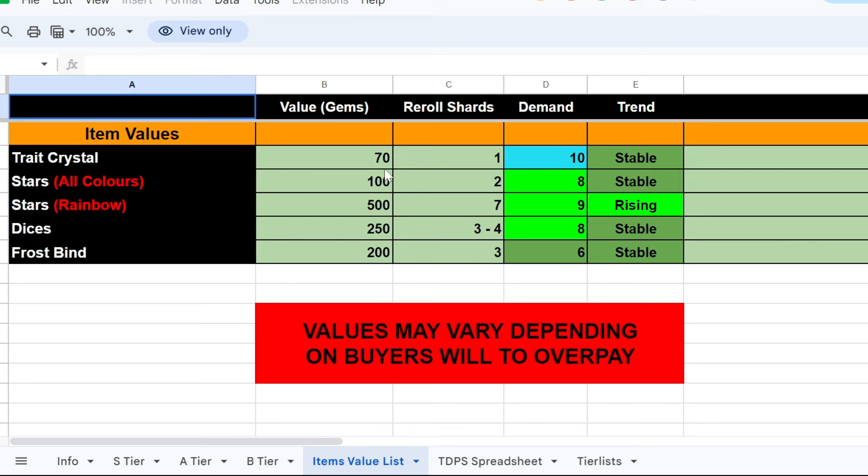Finally we have the items section. Trade Crystals are 70 gems, one re-roll shard, and have 10 demand — one of the most wanted things because you need them to get better trades and bring units to good standards. Stars: all colors are 100 gems, rainbow stars are 500, which is pretty worth it — if you do a challenge for a free rainbow you basically get free 500 gems or a rainbow to trade later. Dices are 250, Crossbind is 200 — everything here is cheap but adds up if you have a bunch.